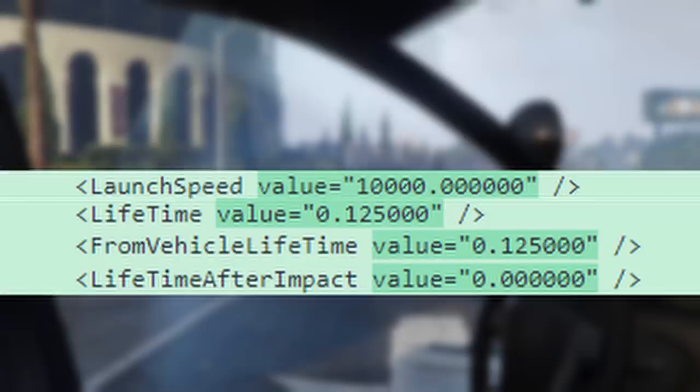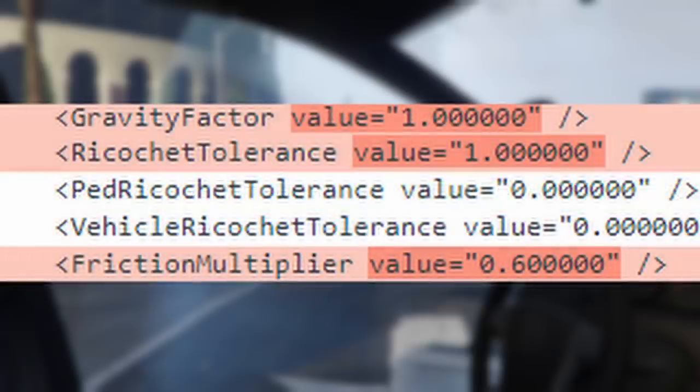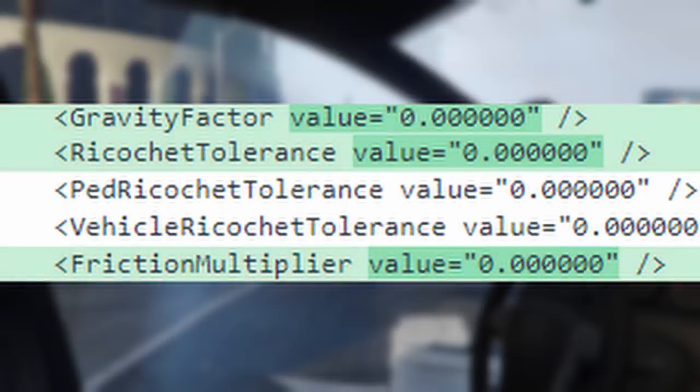I'm not exactly sure what the unit is for launch speed — I'm assuming it's meters per second. The time to reach target I don't think matters as much, but I lowered it from 2 to .250 just in case. Another few important ones are the gravity factor, ricochet tolerance, and friction multiplier. Gravity factor controls how much the projectile drops after firing. All three are brought down to zero entirely because we want a straight-line shot with no drop.